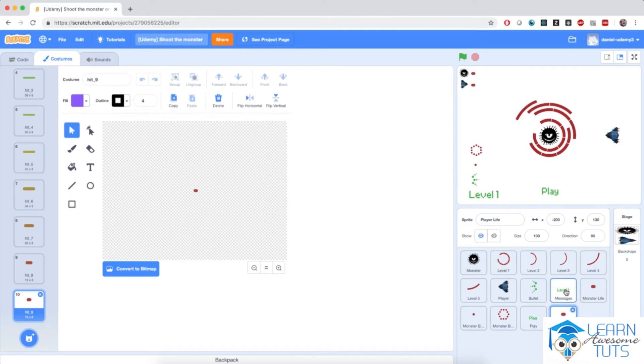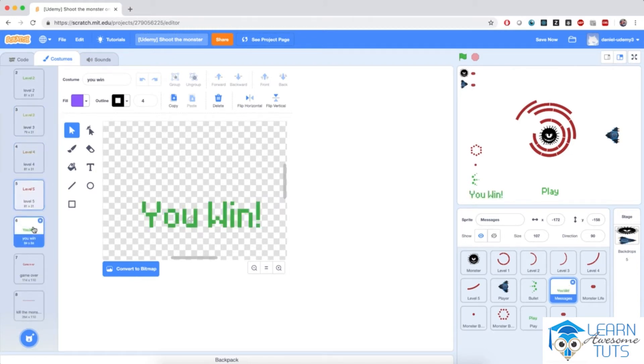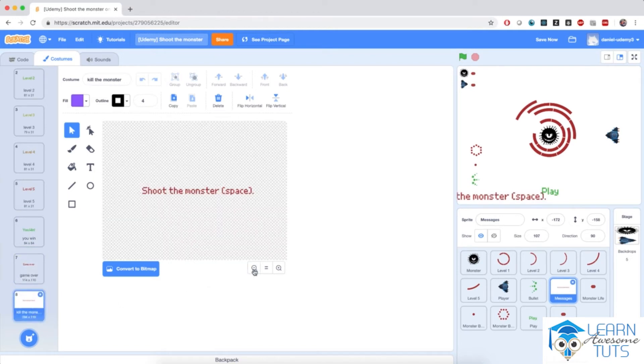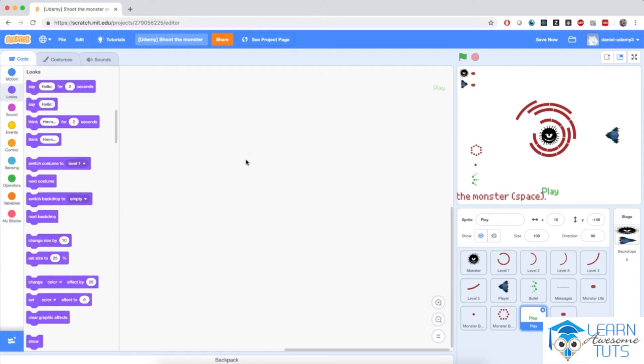Finally, we have two sprites for messaging and text. The messages sprite contains indicators for the levels we are at — level 1 to level 5 — and then some additional messages like 'you win', 'game over', and the shoot the monster tutorial, which is a one-liner: 'Shoot the monster with the spacebar.' We also have a small 'play' sprite which will be the trigger that starts the game, and that is the first sprite we will actually program.